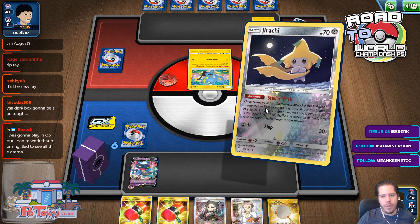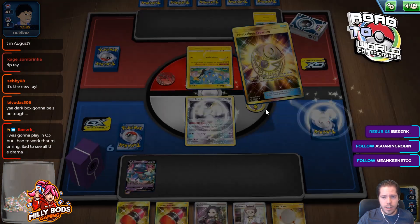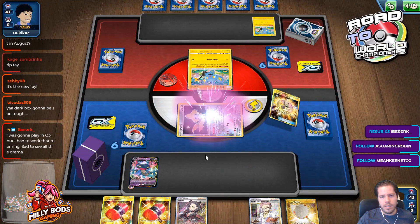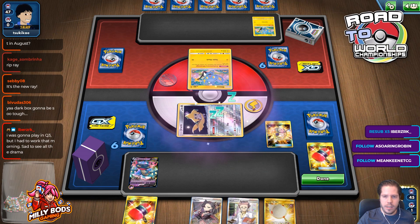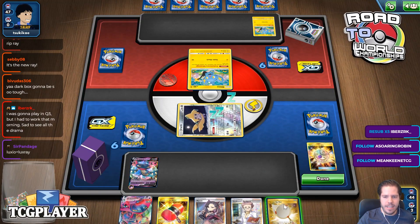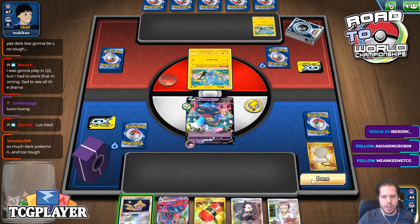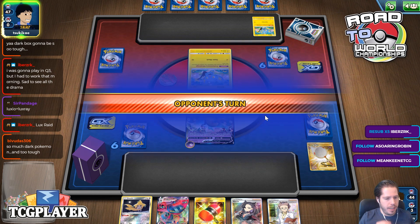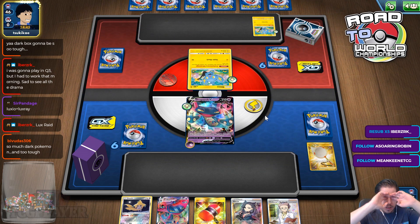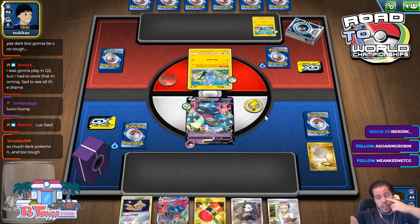What is this? Is this item lock? This is item lock — has to be. So I'm not gonna bother dealing with retreats. Evolve, lock me, and then I'll evolve, attach, and just wreck you.